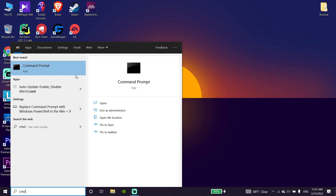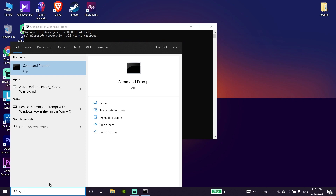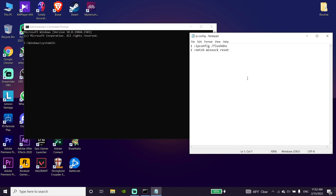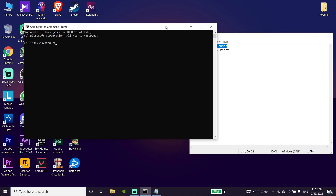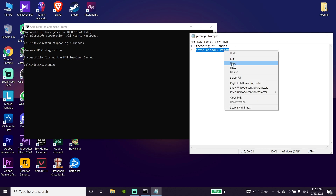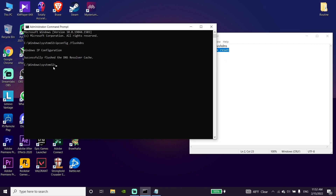Check out my description and copy the first command listed there. Paste it into the CMD window by right-clicking your mouse, then press Enter. Then copy the second command from my description, go back to CMD, right-click to paste it, and press Enter.